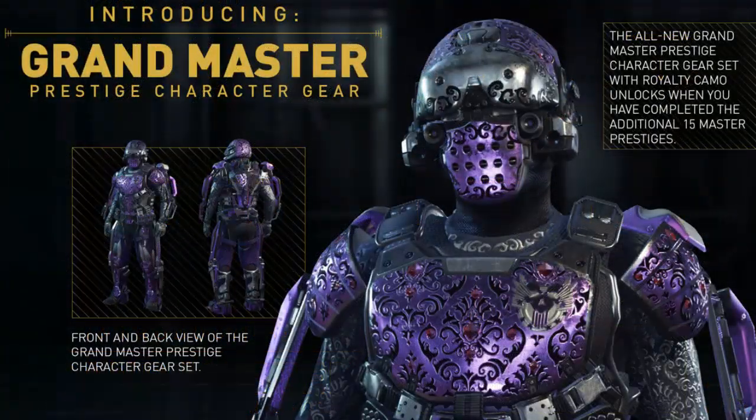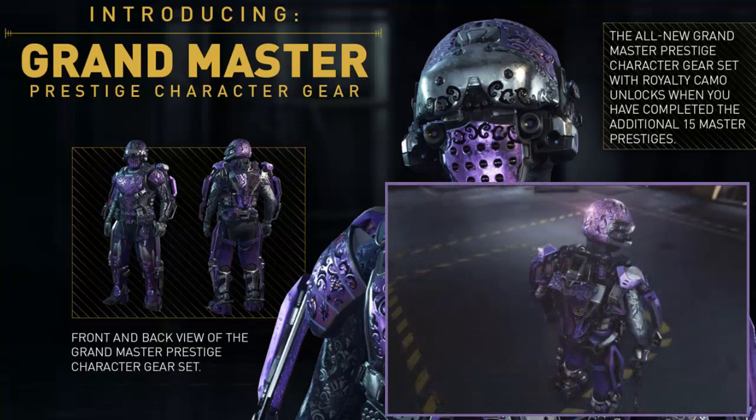We also have the Grand Master Prestige gear — holy cow, guys, look at this gear! It's a purple sort of diamond-ruby camo type thing. I'm guessing that when you hit Grand Master Prestige, which is basically Prestige 30, you can get this absolutely amazing gear.